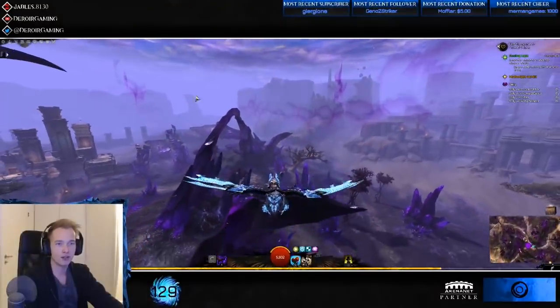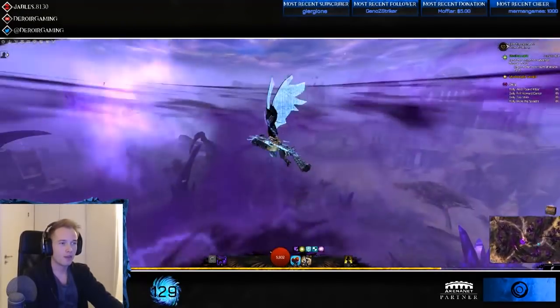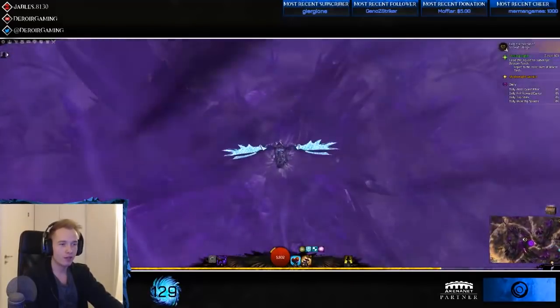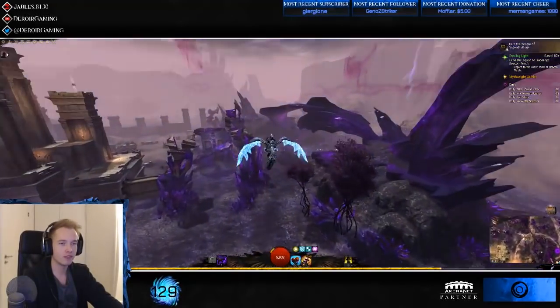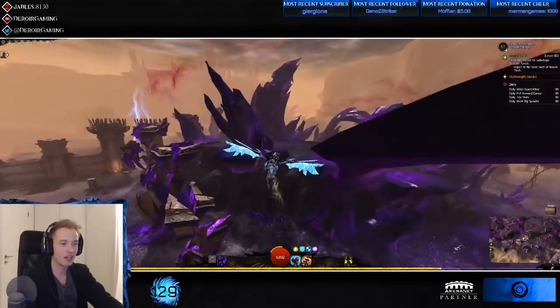I know it's spawning over there because I saw the bubble just a second ago — we need to spot the pink bubble. Every time you complete one of these events it gives you five — the same amount as with the heart — five Mistonium.